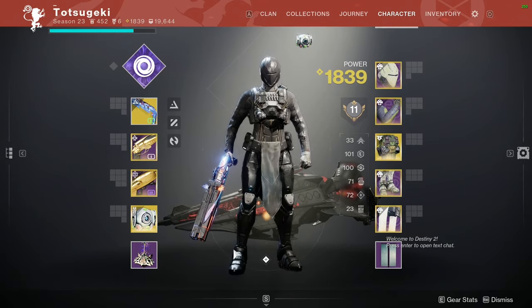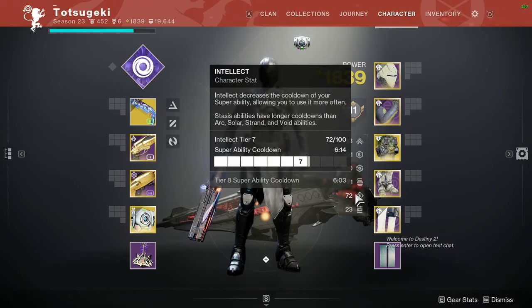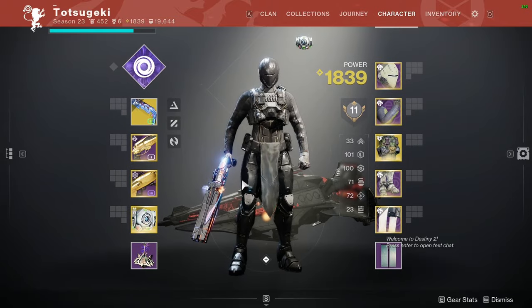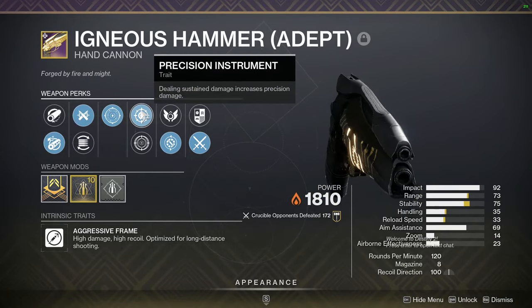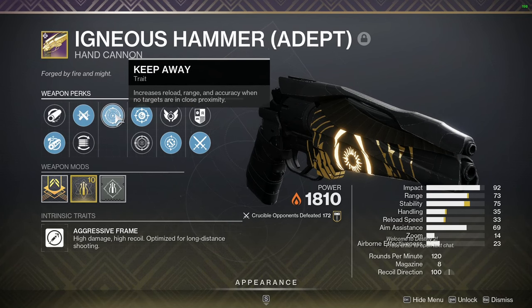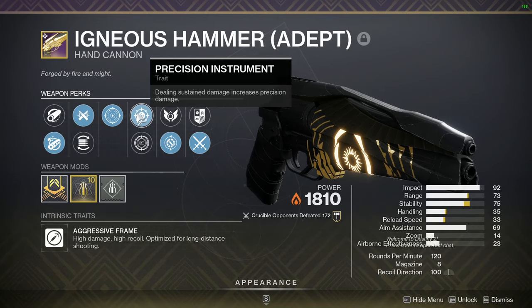I find that this meta is more about performance rather than idly waiting by. But of course, when you play similarly skilled opponents, Intellect does matter, so make sure someone on your team has moderate Intellect so you don't get snowballed out of the chance to come back. The Igneous Hammer I'm using — no surprise — is Keep Away with Precision Instrument, but in this specific meta Heal Clip also goes pretty crazy. However, Precision Instrument is locked in — just always pick that perk.